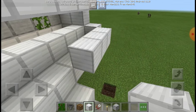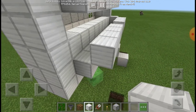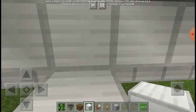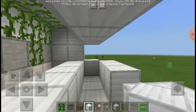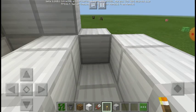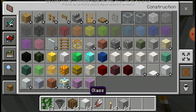You actually have to jump unless you have auto jump on — which, I don't see why you would, it's kind of annoying. But yep, there's your farm, you're done. All you gotta do — I do have auto jump on, which I'm probably gonna turn off. You're probably gonna wanna add a bit of lighting around here just so no mobs spawn.